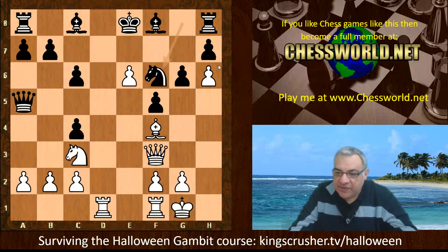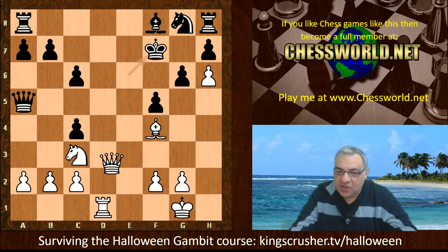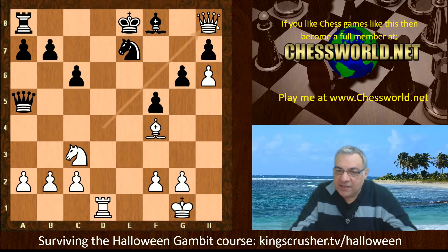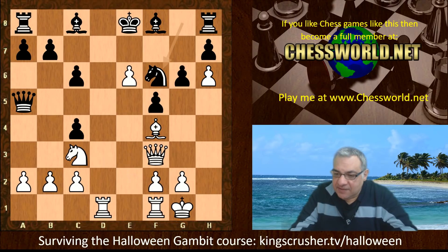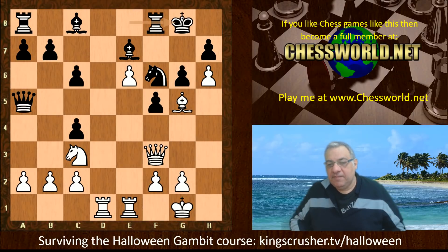We have Nf6. On Bxe6, as you might expect, this leads to trouble: Rxe6 check, Qxc4 check, Qd4 — just looking at that rook — guarantees white a nice advantage. And the thorn pawn is only two steps from queening. So we have Nf6, Bg5, Be7, Rfe1, black castles.